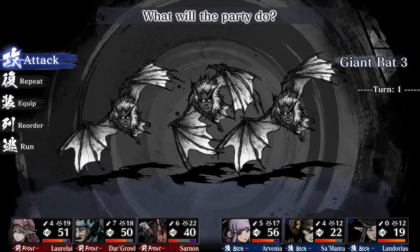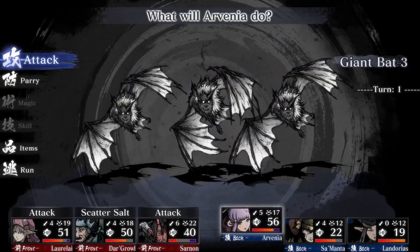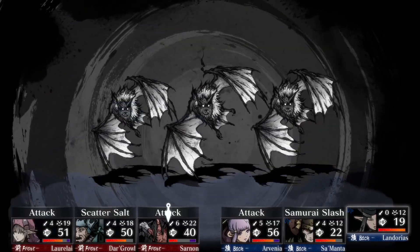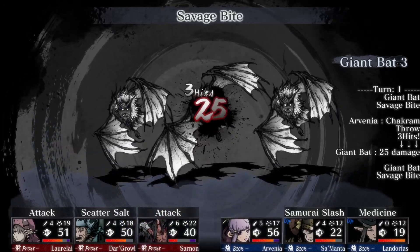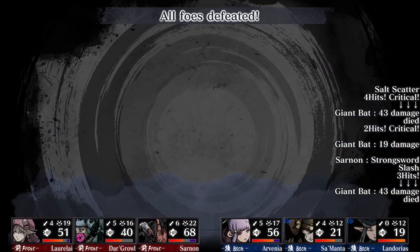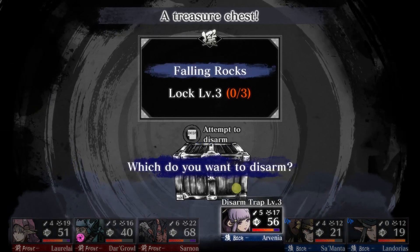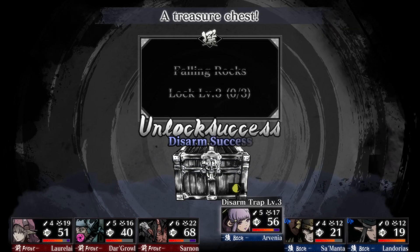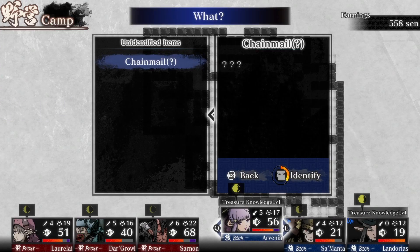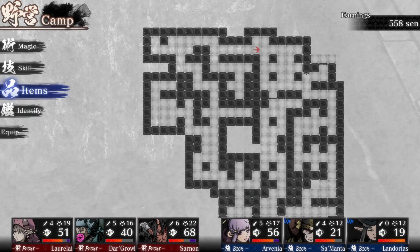Oh, Sarnon needs a heal. Okay, bats — I do want to make sure I don't take them lightly. Throw a medicine on Sarnon too. A Savage Bite could always do some damage to the back row. There we go, 260 XP. And it could be something interesting... nope, just chainmail. But I say 'just chainmail' — that's worth 500 to sell, I think.